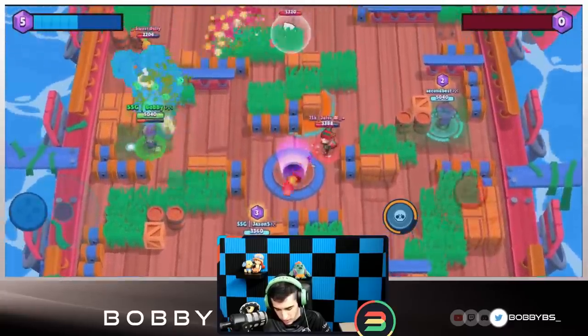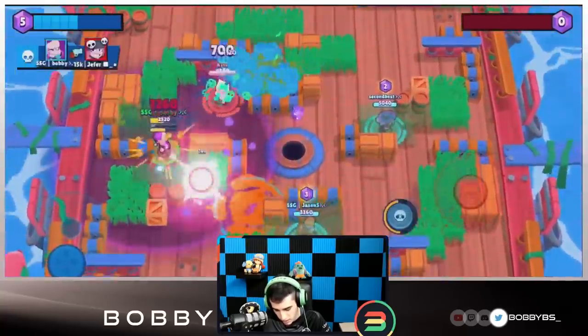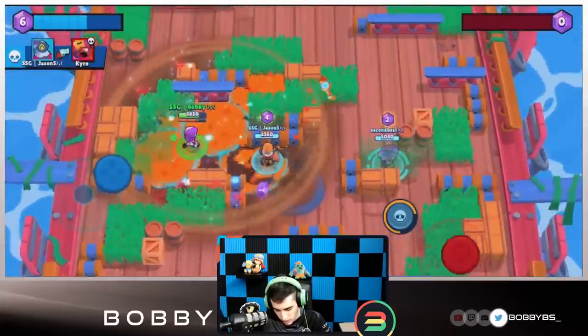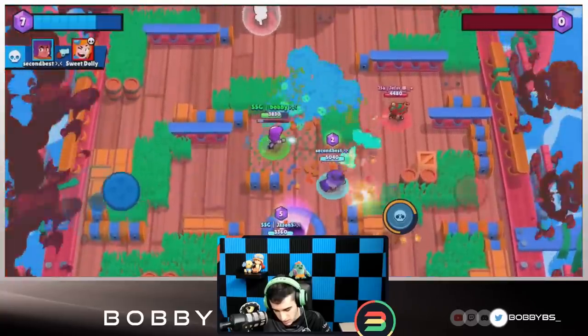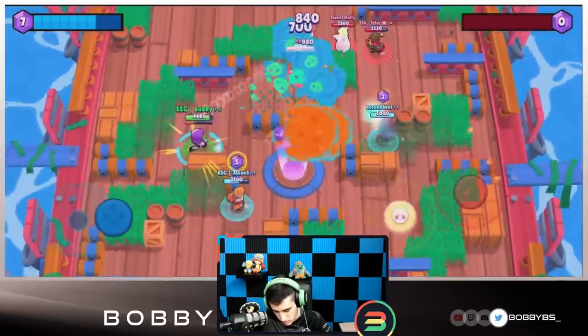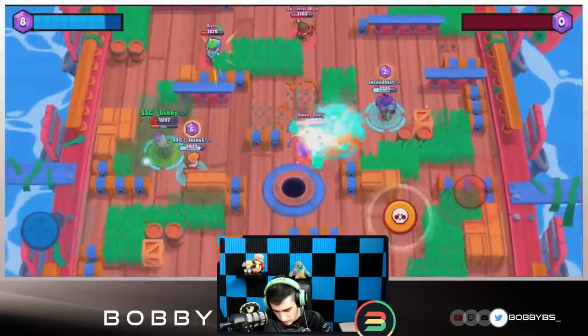We get that Piper down — we're going to get pinched but we actually get a kill with our super so that's fine. We have the Sandy at one shot, but Jason's going to be able to finish him. Second's going to get that super after just hiding in a bush. We shot a little bit too early there but I'm going to get some shots off and hit the Penny a little bit.